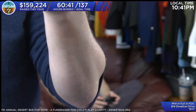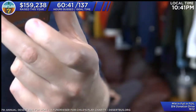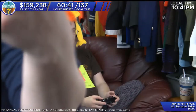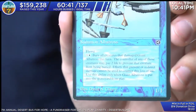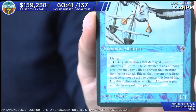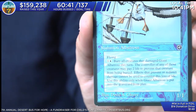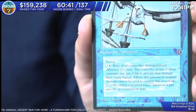So it is a 1/1 flying. You can see there is one blue and one. It is a common with what looks like a thousand lines of text — it has quite literally a thousand lines of text. For one and a blue: bury all creatures that damage Giant Albatross this turn. The controller of any of those creatures may pay two life to prevent that creature from being buried. Effects that prevent or redirect damage cannot be used to counter this loss of life. Use it only when Giant Albatross is put into the graveyard from play.